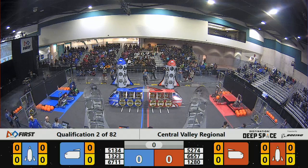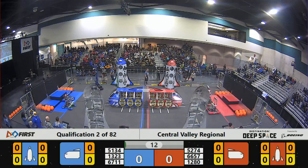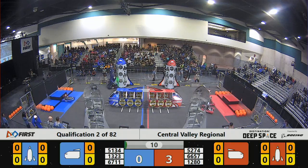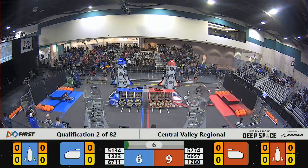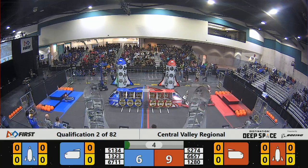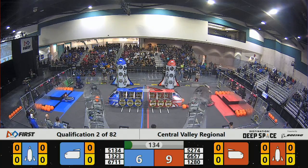3, 2, 1, go! And the sandstorm has begun. 13-23 for the Blue Alliance immediately leaps off the platform and places a hatch panel on the Blue Rocket. I watched them do this during practice matches — they make it look so easy. And that's the end of the sandstorm.